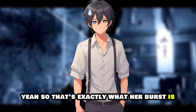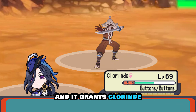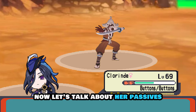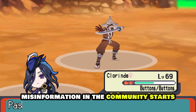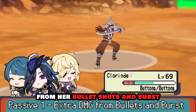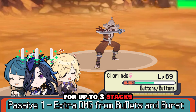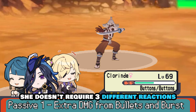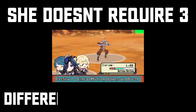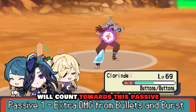Her burst is an AoE attack with a range similar to Kachina's, and it grants Chlorande 120% bond of life — that's it. Now for her passives, this is where community misinformation begins. She has a talent similar to Arlecchino's where she gains extra damage on bullet shots and burst whenever an electro reaction is triggered by the team, for up to three stacks. Unlike Arlecchino however, she does not require three different reactions — the same reaction repeated multiple times counts toward the stacks.